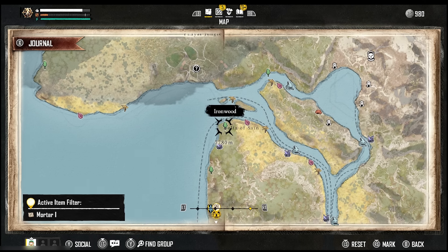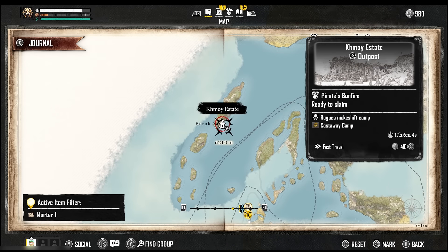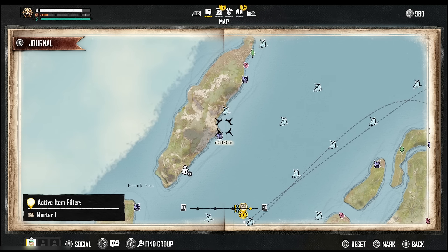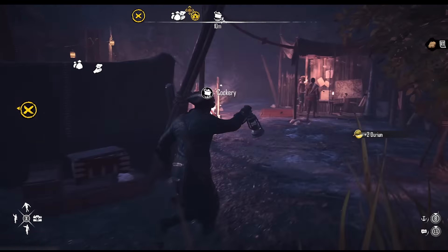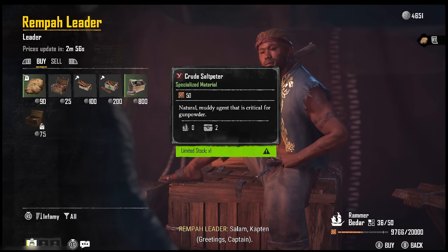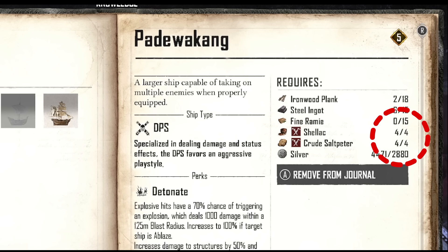Then take this small channel, go to the shipwreck, and cross the channel to our next settlement. Next to this outpost there are additional shipwrecks and ironwood to collect. Inside you can get some additional water and go to the trader again - inside the outpost you'll be able to get additional crude saltpeter.